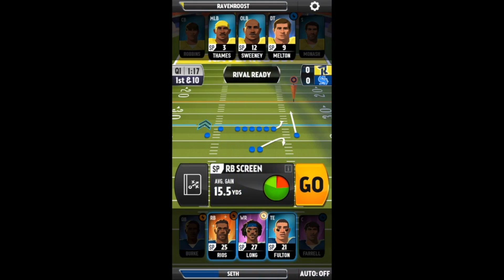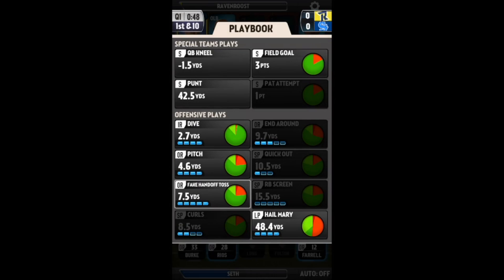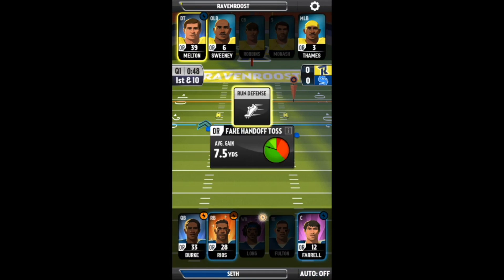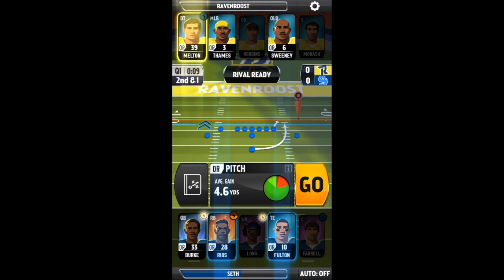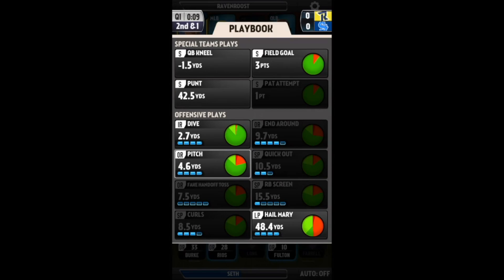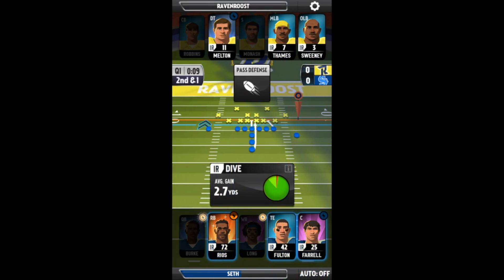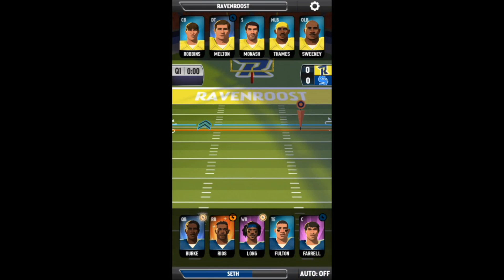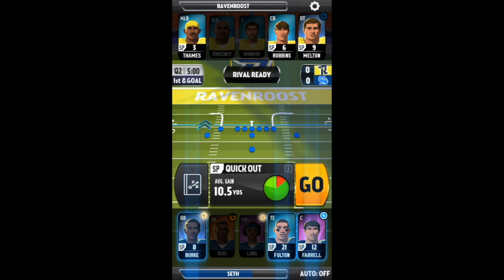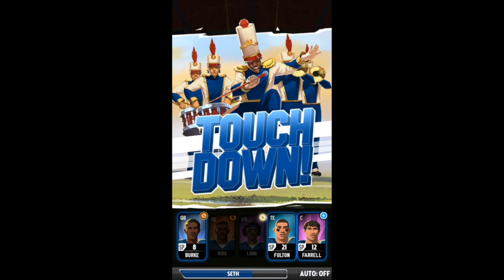Running back screen. Plays will have a better chance of working depending on how good your players are and how good the opponent's players are. Basically, there is a small chance — as you can see in the little different colored part of the pie chart — of something like an interception or something huge happening, like a huge play downfield. So either an interception, a fumble, or like a 50-yard run or pass. There's a small chance of that happening.